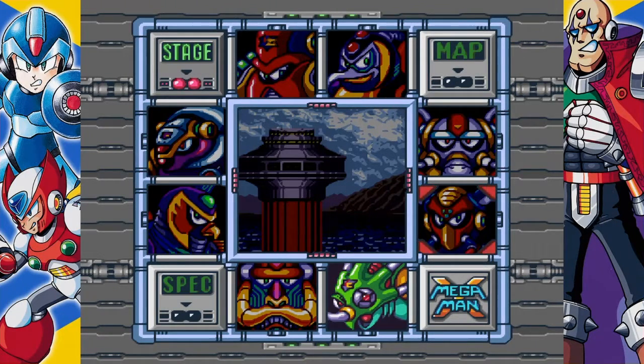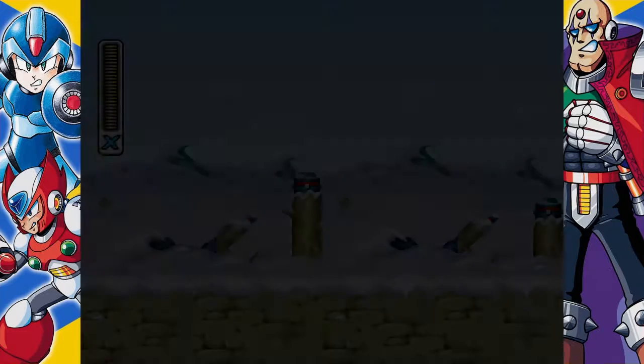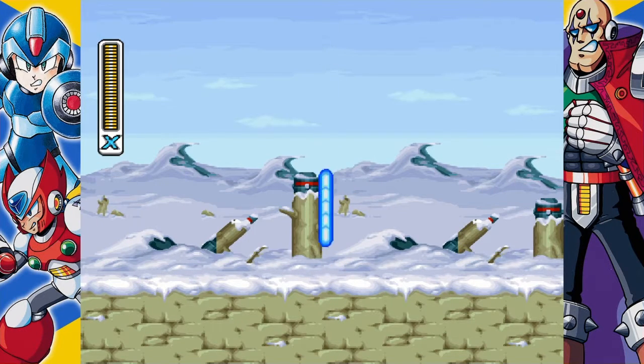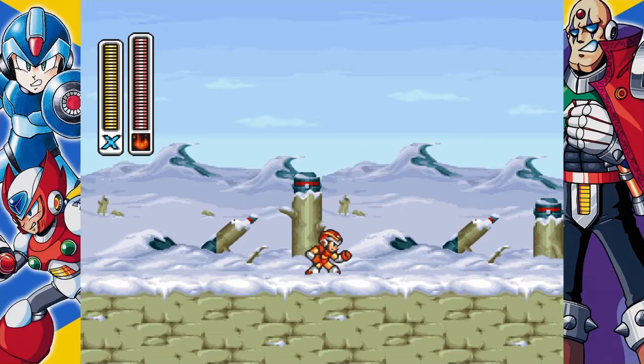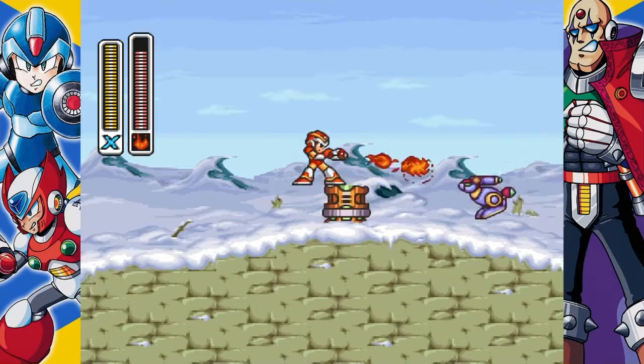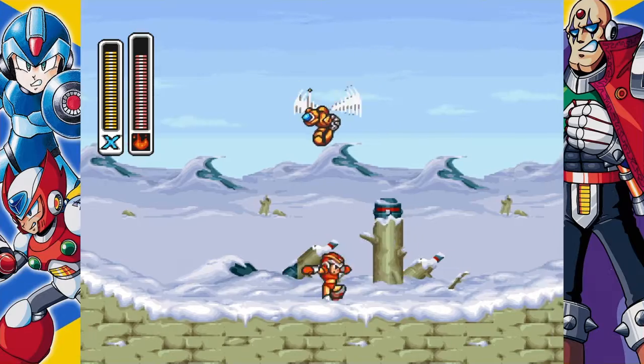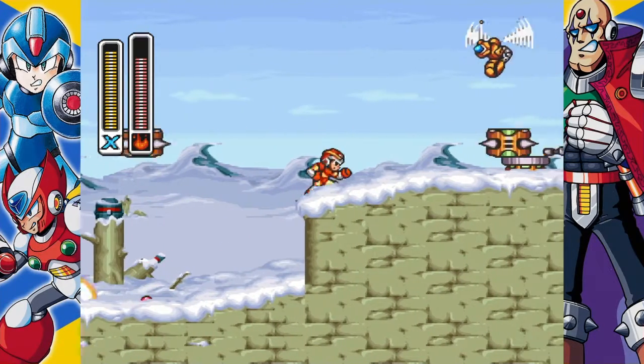Hello again, you've got the Average Gamer and today we are going item hunting. We said we're going to go straight to Boomer Kuwanger stage and we will, but before we do that we're going to revisit Chill Penguin stage because we've got an item here that we need to procure — we're going heart tank hunting.